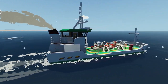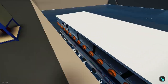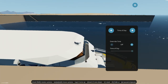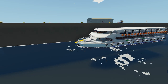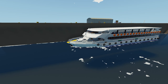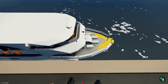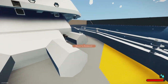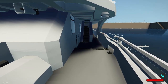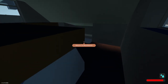Coming in at number one is the MS Capitan Ilis — I'm not sure how to pronounce that — a Stormlight-compatible passenger boat by WesternSpy69. Apparently it's based on a real ship, which is pretty cool. Let's jump on it. It wants me to use infinite fuel, sure. This is the seating area and maybe a little bar.